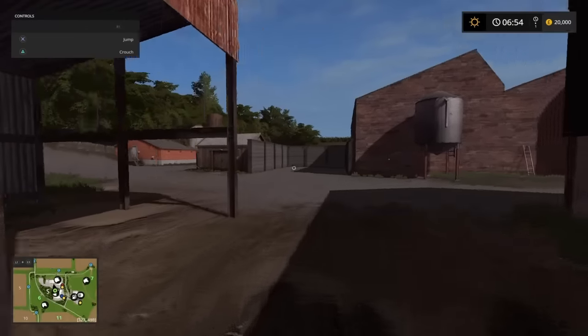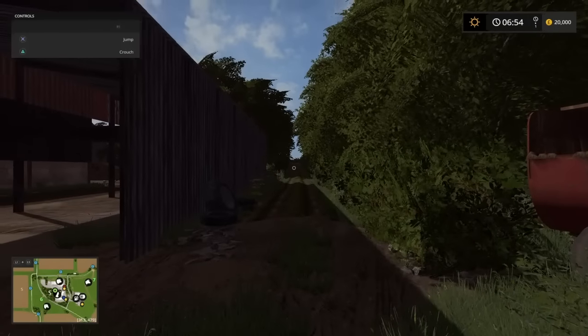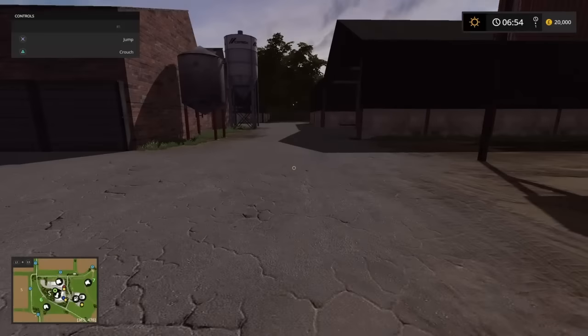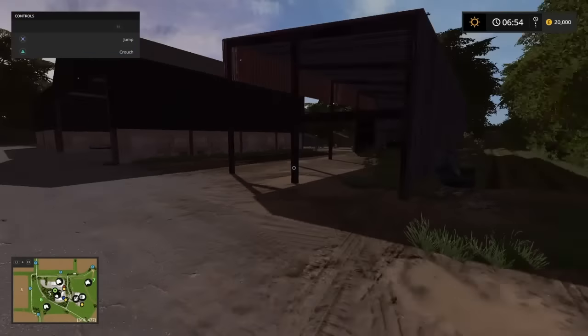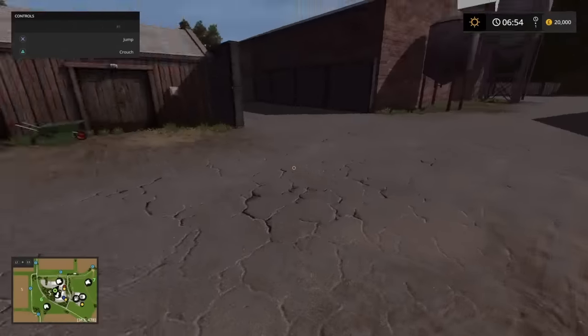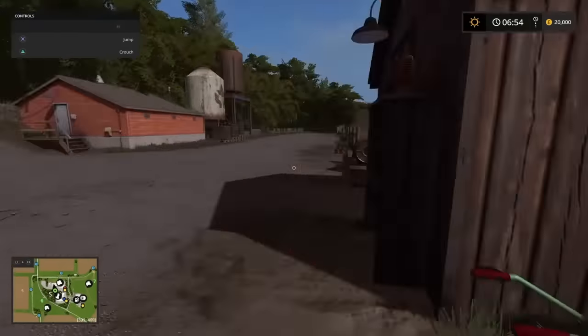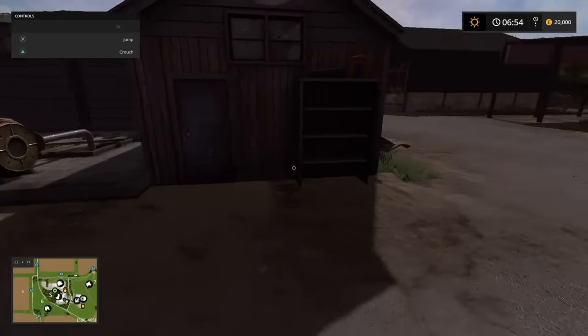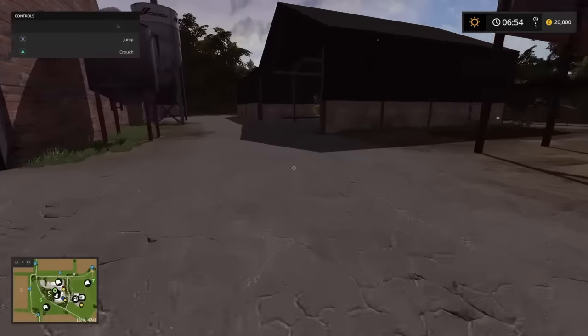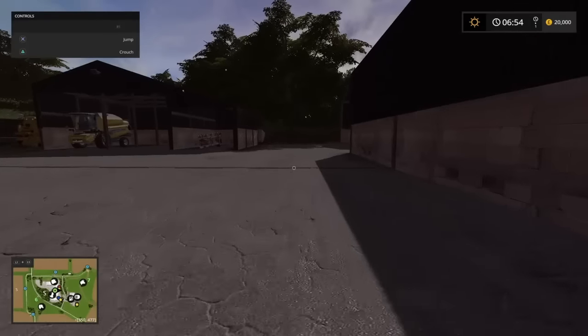There's a little lane around the back that runs out onto the main road, so you can get in around the corner. Your slurry point and slurry tank are just here for the pigs. So pigs and chickens on this side of the road.